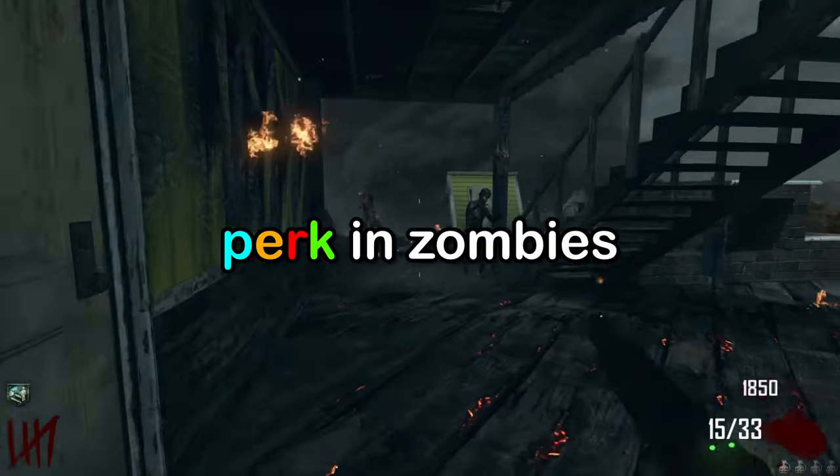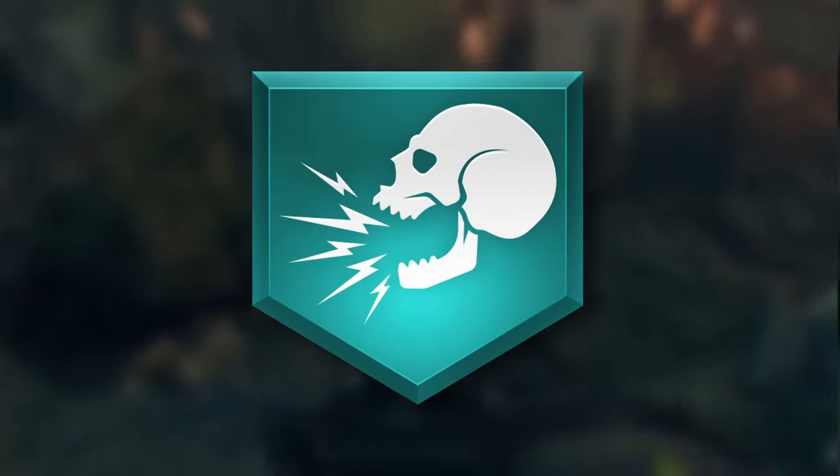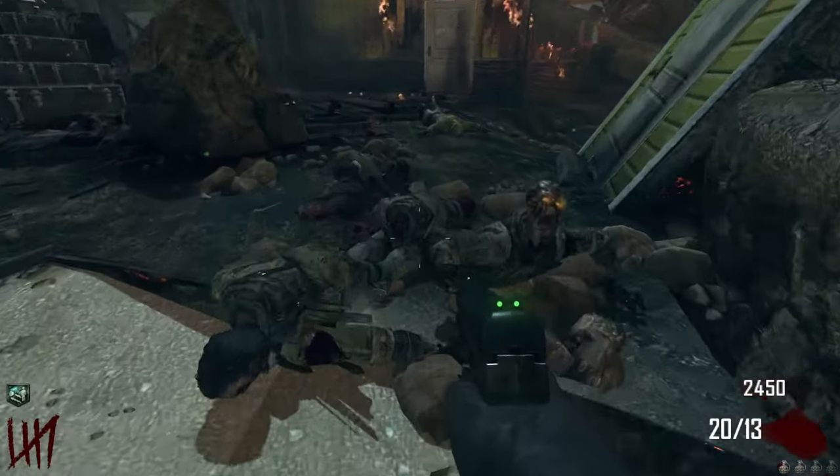The most underrated perk in Zombies — what is it? Is it Blaze Phase, Mule Munchies, Winter's Whale, Schnellblitz? Who names Schnellblitz? Nope, it's Double Tap.